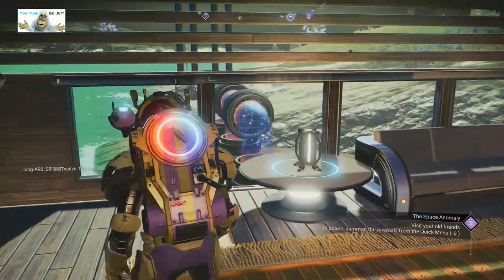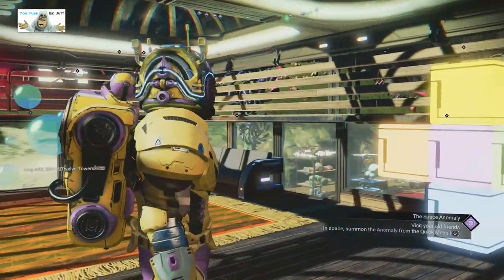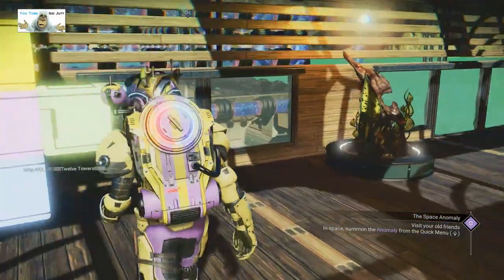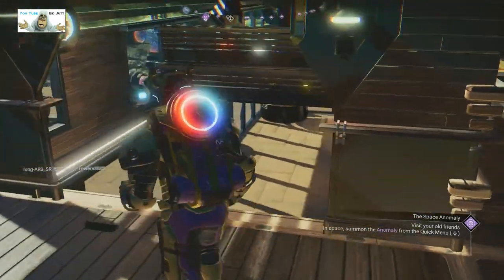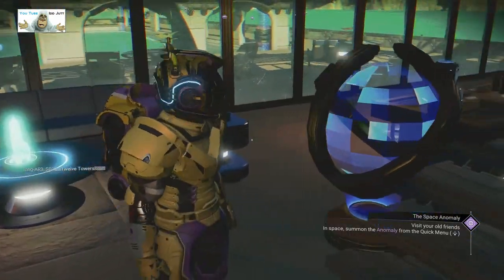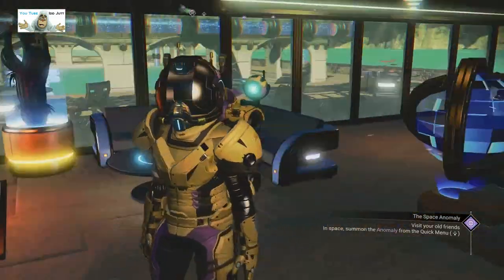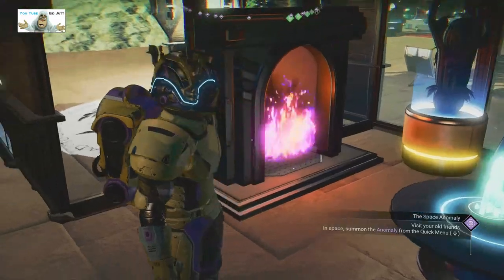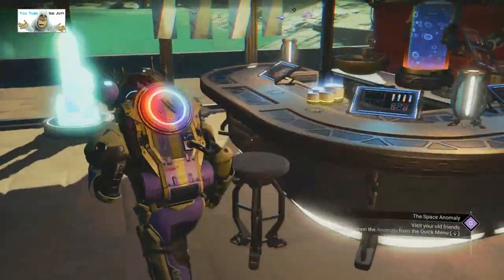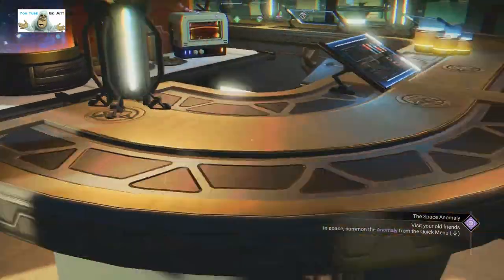It's the Healing Waters snack bar or something like that. As you can see, it's a bubble cluster apparently. Pool and snack bar — just read it. As you can see it's a very straightforward room: a heated fire and places to sit and drink and be merry.